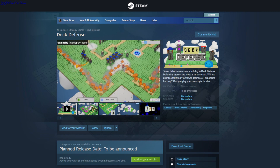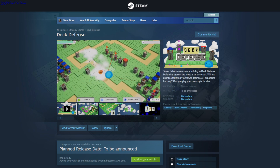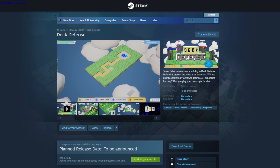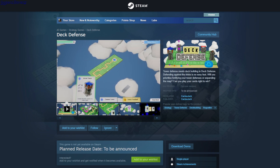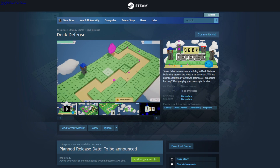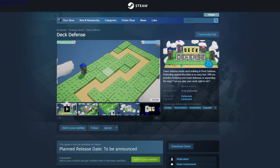Tech Defense — you get to place tiles and towers on the cards, shape the path, then place the towers. My game got bugged and I couldn't place the towers at some point, which was unlucky. But it's a decent game. This is a demo.